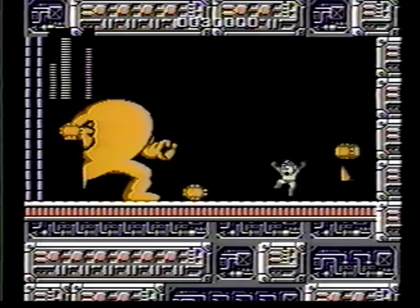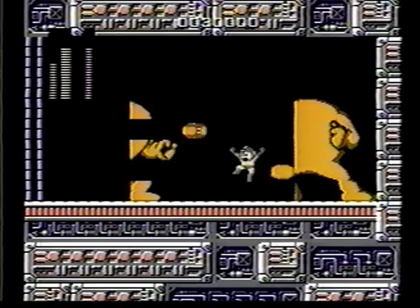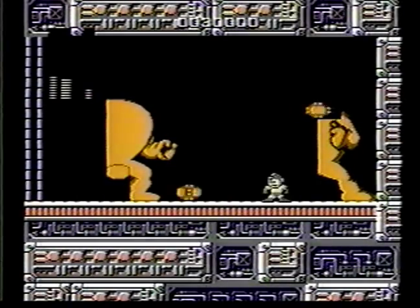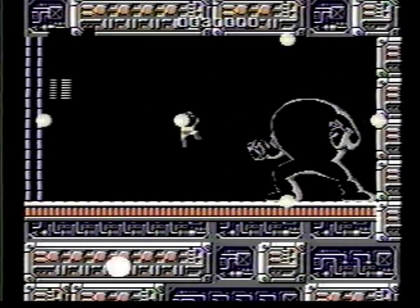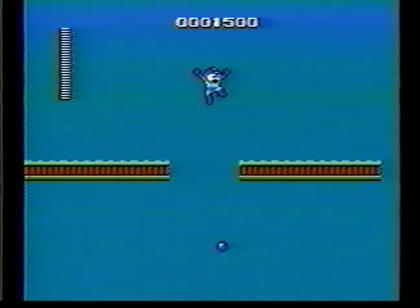Dodge them all and shoot him in the eye. And that's the end of him. Now, Dr. Wily's is actually made up of four separate stages which you'll have to defeat. And now we go to the second section of Dr. Wily's castle. We start off with the cheap little helicopters — destroy them, get some energy pods, and keep on moving.